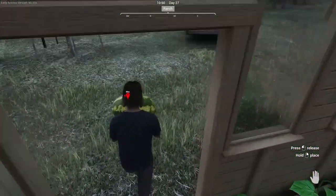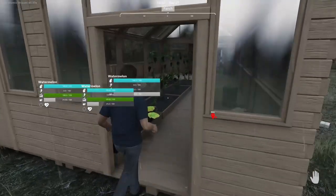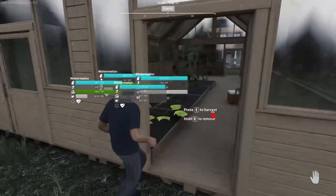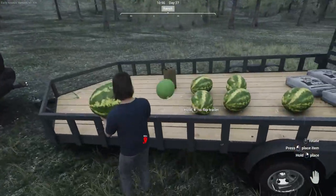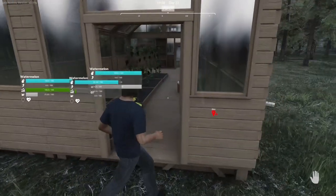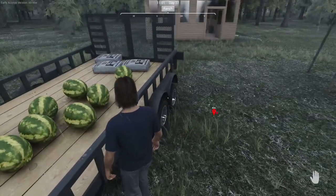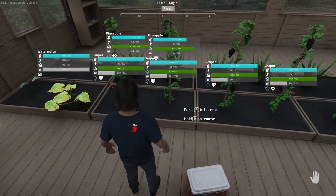Oh, we got a bunch of watermelons going on here — a wagon or trailer full of watermelons. It would be cool if you could set up like a farm stand. You know, sell it at a roadside farm stand down at the road, and over time the produce would sell for a higher price than what you get from the stores.